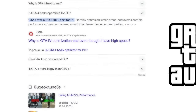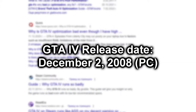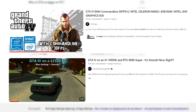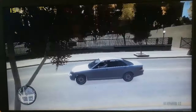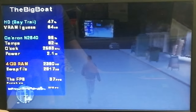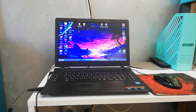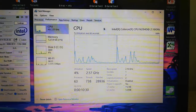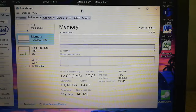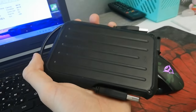Grand Theft Auto 4's PC port is regarded by many people as being one of the worst ones out there, but it's been over 15 years since the game's release and nowadays most modern computers don't have a lot of trouble running it. Still, if your potato PC has trouble running GTA 4 properly, then welcome to this video where we're gonna make this notorious PC port actually run. I'm gonna use my old laptop which has the dual core Intel Celeron N2840 with its Intel HD graphics, 4GB of single channel RAM, a hard drive as the boot drive and an external one on which the game is installed.